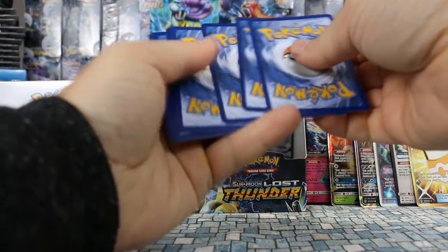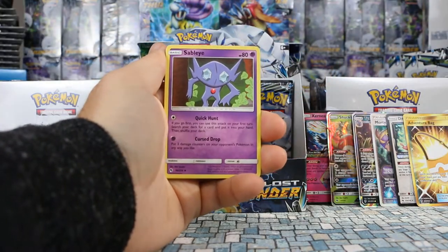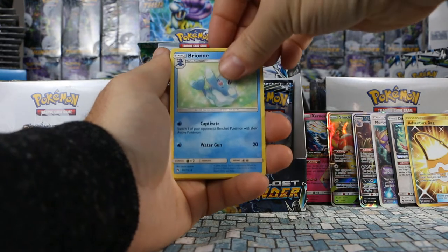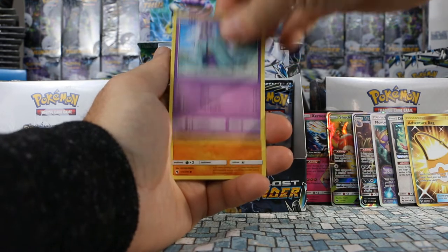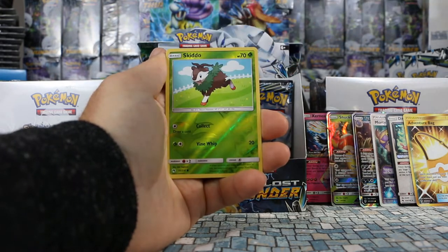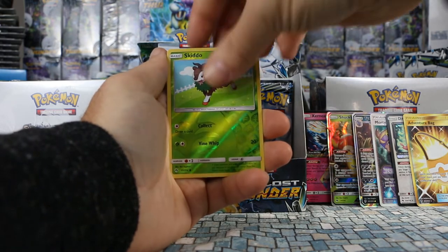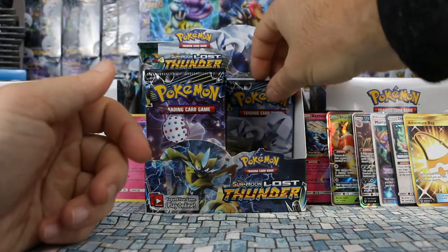Pack fourteen: Fairy Energy, Sableye, Byron, Electro Power, Marill, Larvitar, Slowpoke, Cubchoo, Alolan Diglett. Skiddo is our reverse and our rare is Turtonator — another non-holo rare.